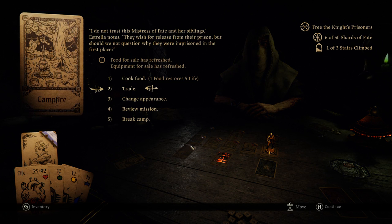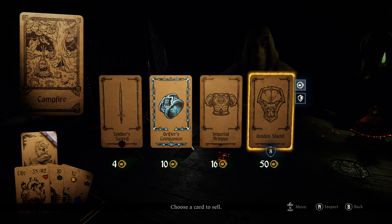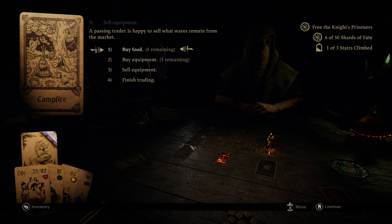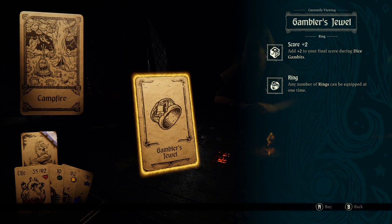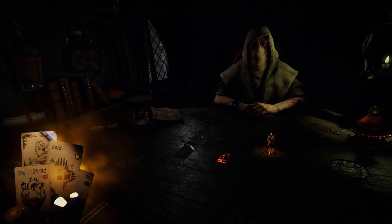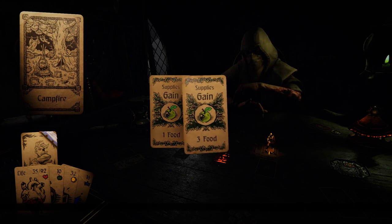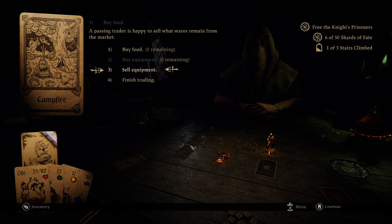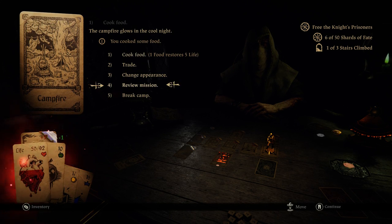Can we get healing in camp? How much is the golden shield worth? Fifty gold! Yes — absolutely. Could buy the Gambler's Jewel, but we haven't had to roll any dice yet. We'll buy some food and save the rest of the money. We'll probably cook a little bit too — cook three, save the rest.